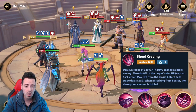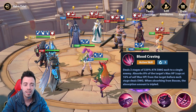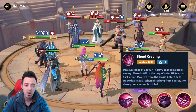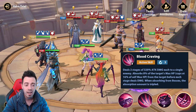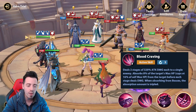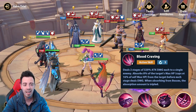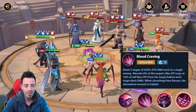He's gonna deal two stages of 320% attack damage to a single enemy — that means 640% attack damage — with a three turn cooldown skill. This is pretty insane because you also absorb a part of the target's max HP: 8%, capped at 16% of self max HP. And the absorbing effect is tripled against bosses. He is gonna deal a crazy amount of damage on bosses and heal a lot every three turns. This skill is insane.